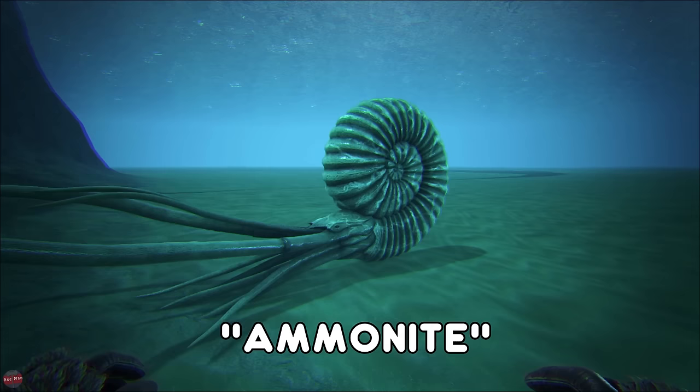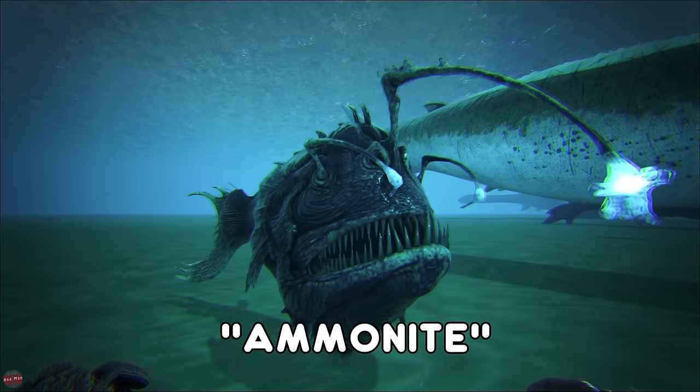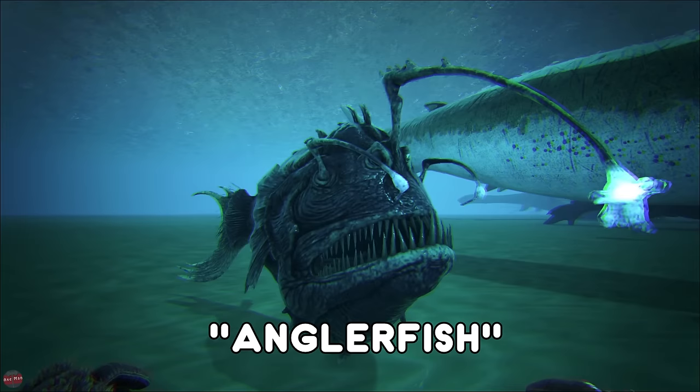The Ammonite is normally found at the bottom of the ocean. If you do attack this it will release a gas which will attract every creature around it to come and attack you. So avoid attacking these unless you really have to. We have the Anglerfish then — a very creepy looking creature. The reason you want to tame one of these is it gathers silica pearls really well and you get a whole bunch of them.